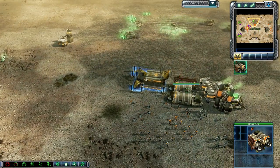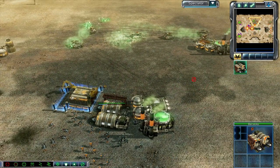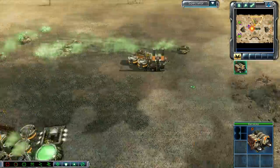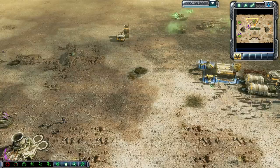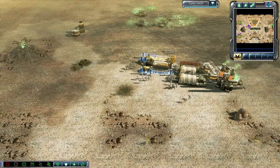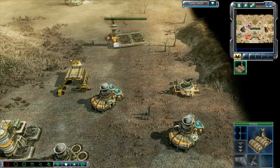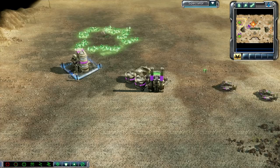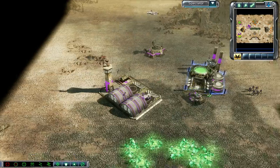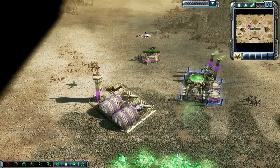Just barracks — and only one barracks. Not even dual barracks, which you would think with six, seven, eight harvesters he'd be able to produce off of two barracks. But he's also got those Firehawks flying around the map doing crazy things, taking out buildings.